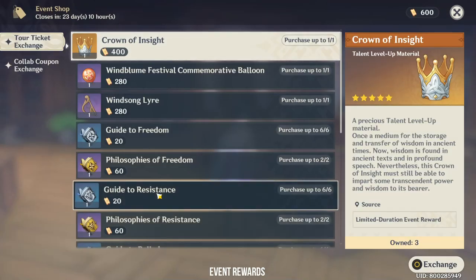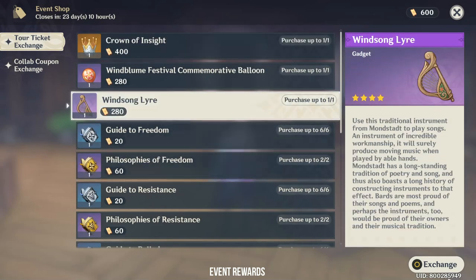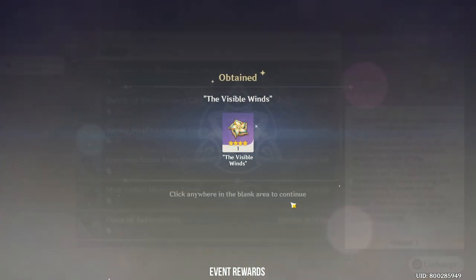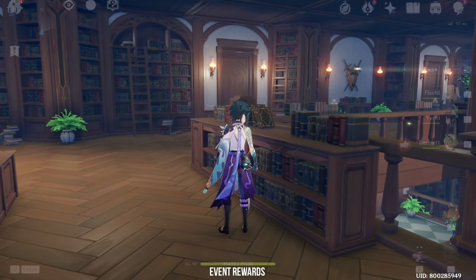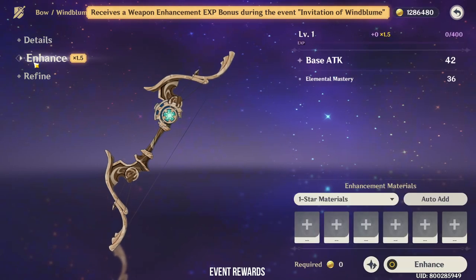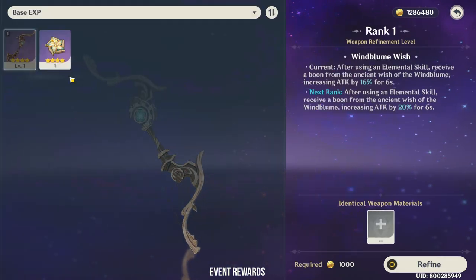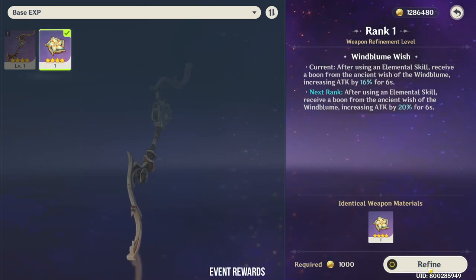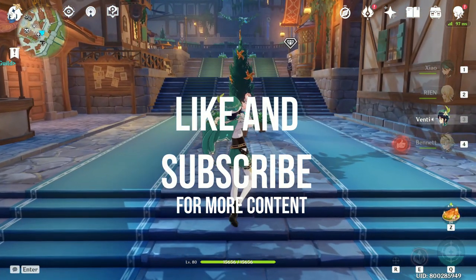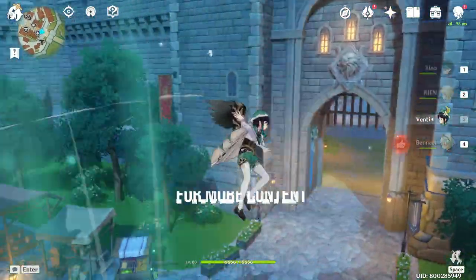That about summarizes the new events of Windblume Festival. Once you complete all the events for today, you can redeem a bunch of prizes in the event shop. As of today I was able to get the Windblume Ode, a free 4-star bow from the event shop, and unlock one of the materials to raise its refinement. You also get a 1.5 times EXP bonus from upgrading this weapon throughout the festival, so I suggest upgrading it first to save materials in the long run. I hope these tips and tricks have helped — the challenges will only get harder as levels unlock, so stay tuned. Like and subscribe for more Genshin content, I'll see you next time.